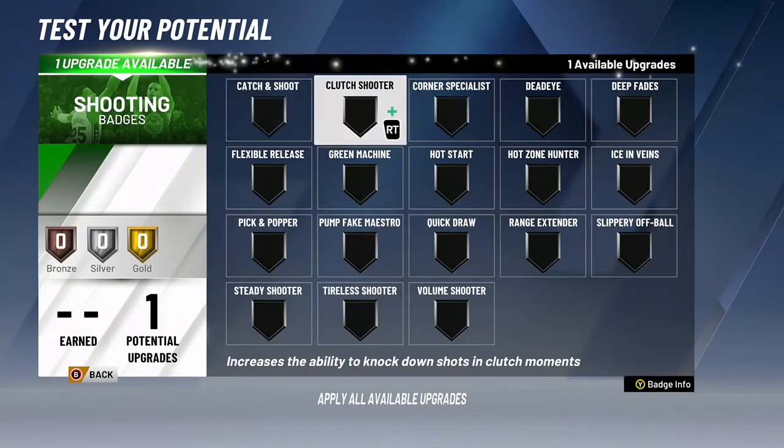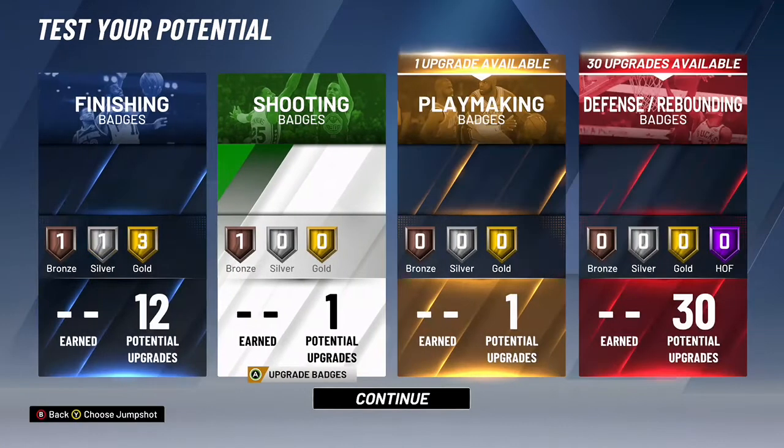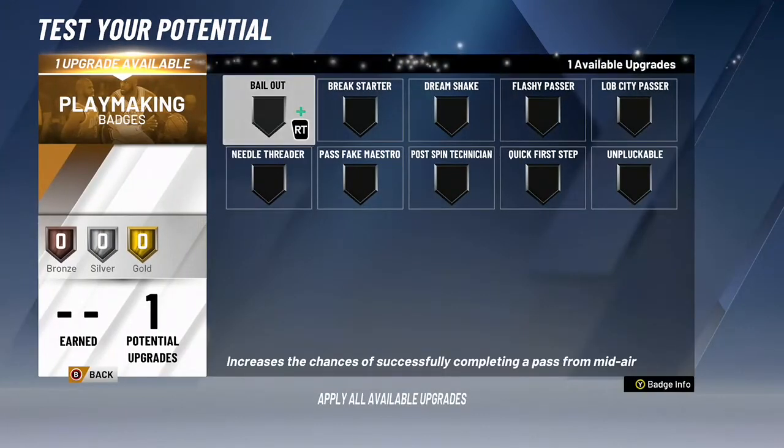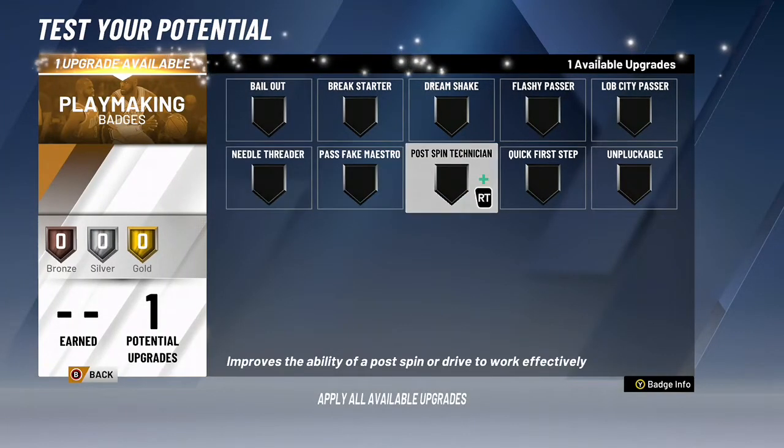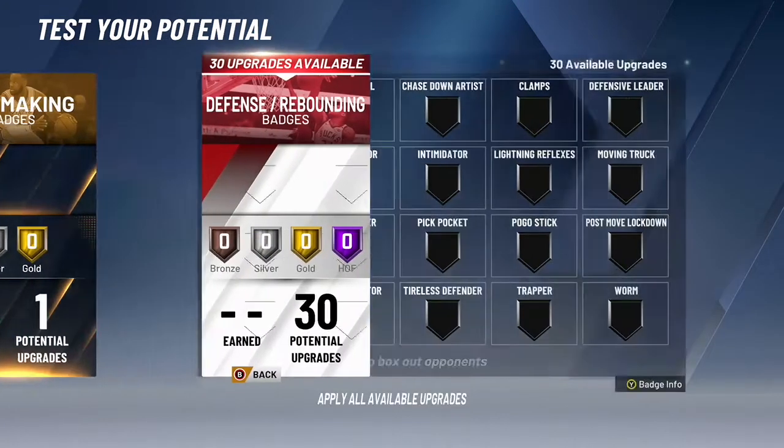Shooting badges — I'm just going to put it on catch and shoot. I mean, I don't really need anything else. Playmaker badge — I'm going to put it on postman technician. It may help me one day.